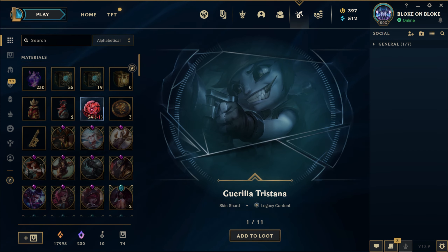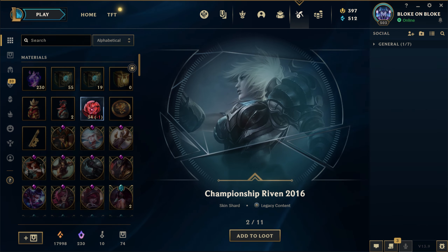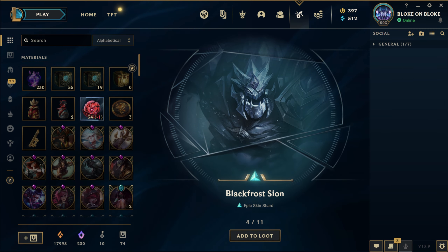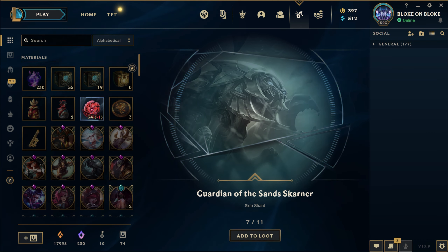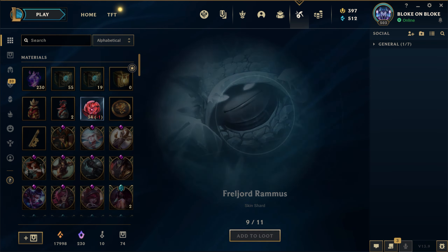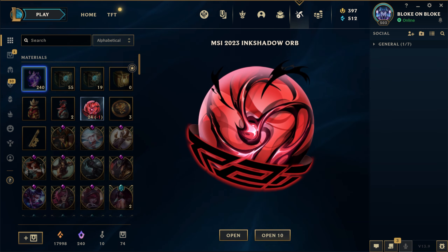Gorilla Tristana, Championship Riven 2016 - not the OG skin, unfortunately you can't unlock that. Zenith Games Lee Sin, Black Frost Sion, FPX Gangplank, Zombie Slayer Jinx, Guardian of the Sand Scanner. It looks like we got a grab bag here - as you can see 7 out of 11 down the bottom where the ad loot is. Draven Draven, Pearlsward Rammus, Lunar Wraith Silas, 10 Mythic Essence. And I was wrong - no grab bag.